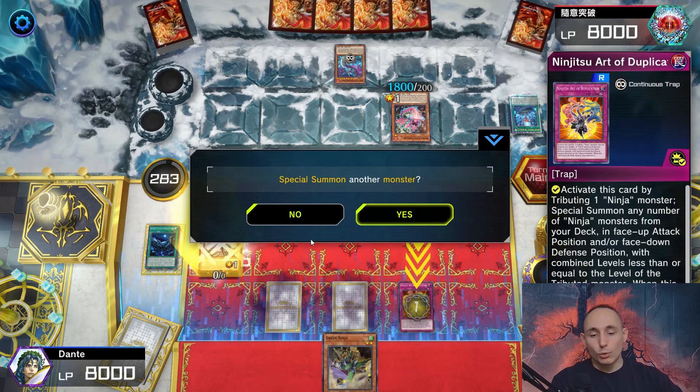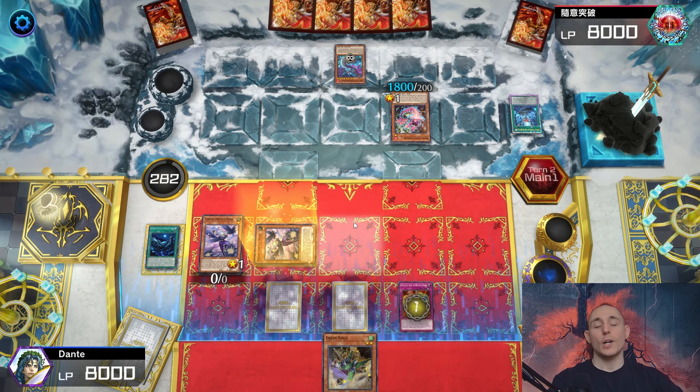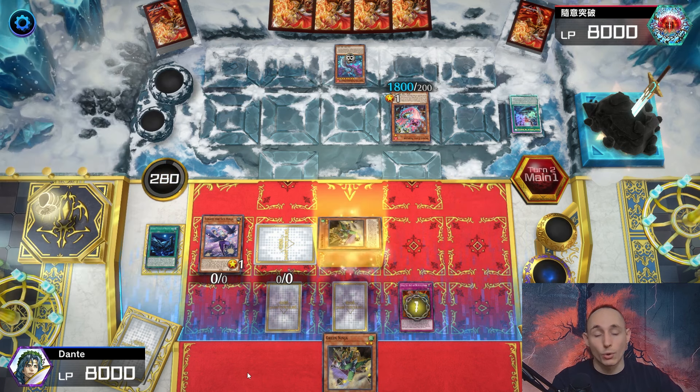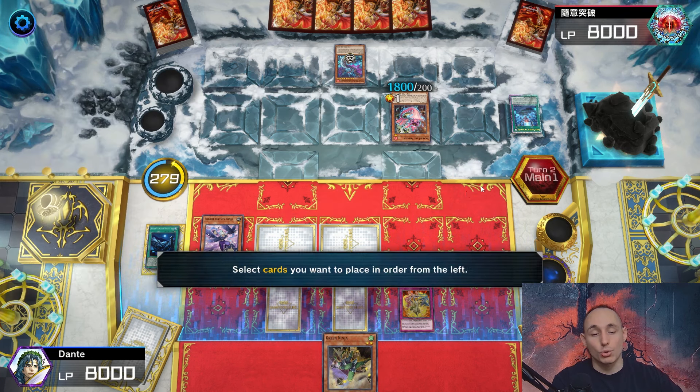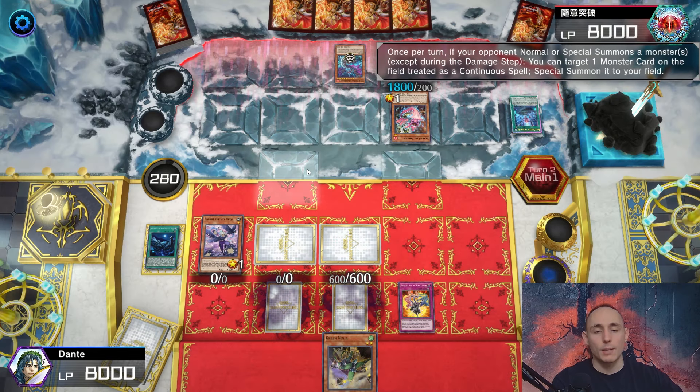Activating Duplication, tributing Hanzo to special summon from my deck: a copy of Tobari, another copy of Tobari, and a copy of Green Ninja. Tobari number one, Tobari number two in face-down, and the third is a second copy of Green Ninja. I'm glad I play the second copy because I hard drew it - it's actually a good idea to play two copies.